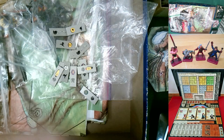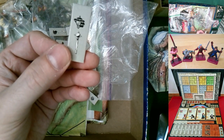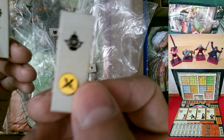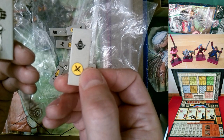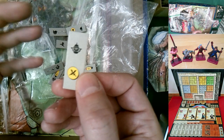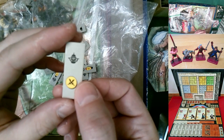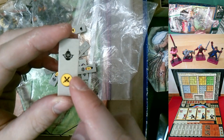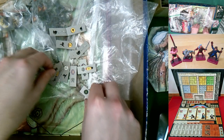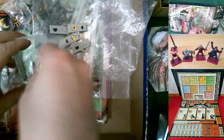The unit tiles are used in campaign play — the symbol on the tile corresponds to an icon on the map showing where that unit starts. The game comes with stickers, and a lot of the characters have shields or banners using those symbols to identify the unit. The campaign was really the only place where you need those unit tiles.